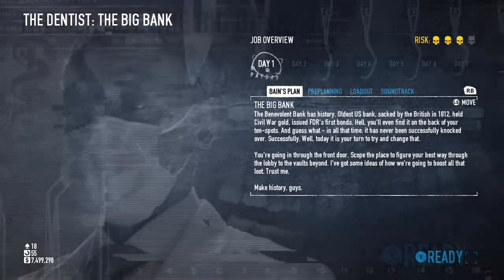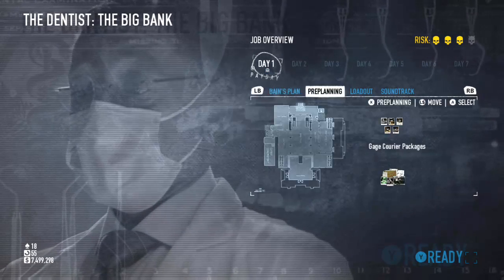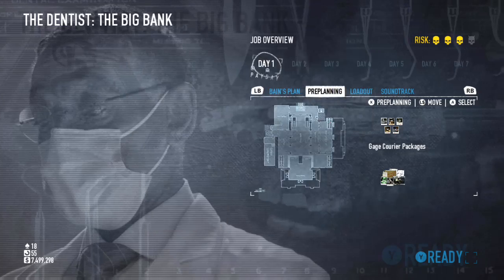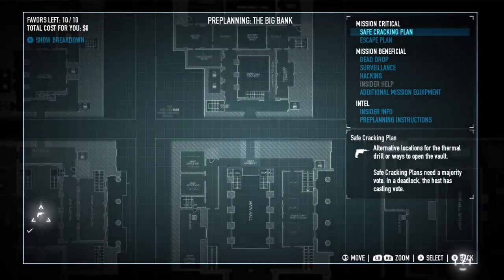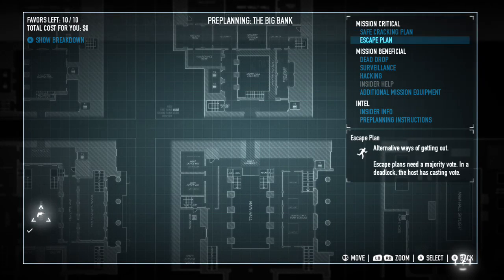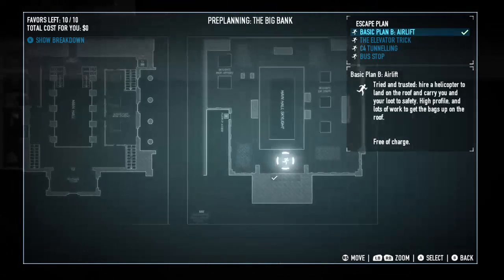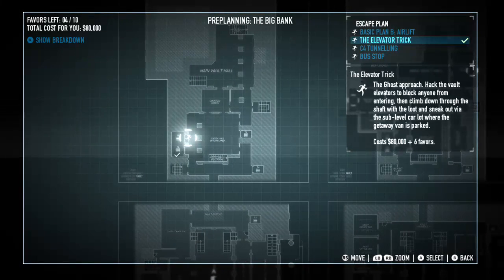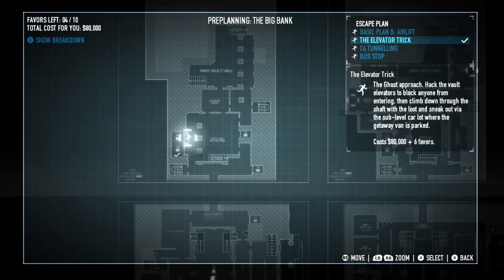Okay, so after this loads up, what you want to do is go to pre-planning. Press X on pre-planning. After that go to Escape Plan. After you go there, go to the Elevator Trick. Make sure that it's on. If it's not on, this whole thing is not even gonna work. So make sure the Elevator Trick is on.